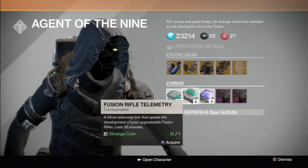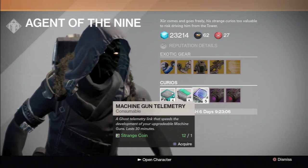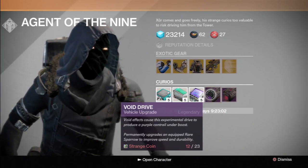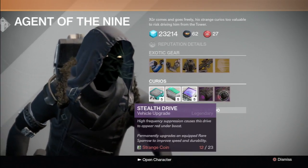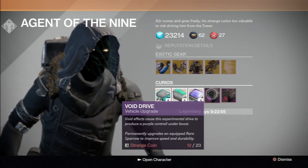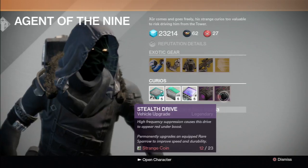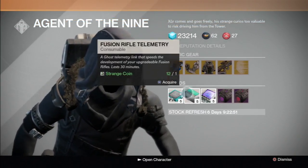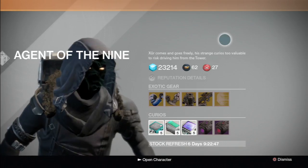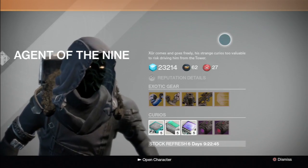He's also selling a sniper rifle, a machine gun, and a sparrow upgrade drive — change your rare sparrow into a legendary one. You'll have purple flames or red flames, whatever color it is. So this is Xur's item of the week from November 21st to November 23rd 2014.